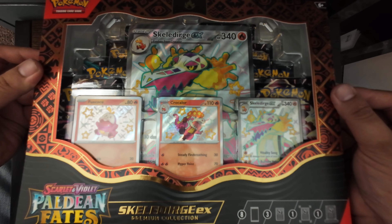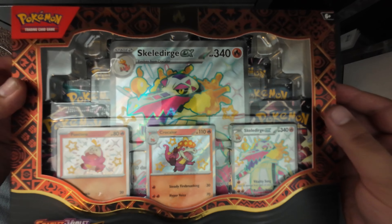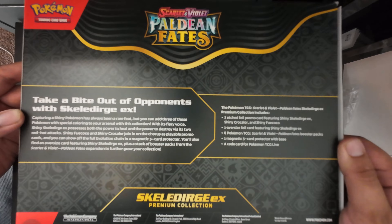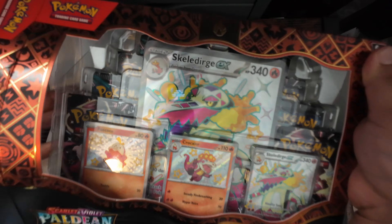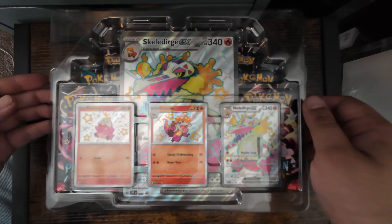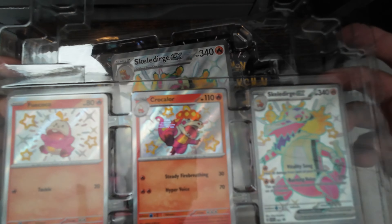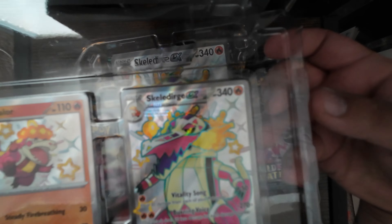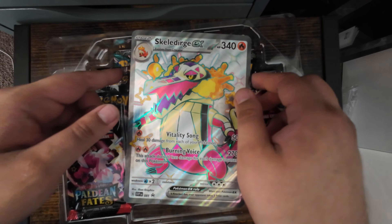Now we're going to do the Skeledirge EX Paldean Fates Premium Collection. Same as the one I did for the other one, the Water Pokemon. It should be the same thing — we have the Skeledirge, these EXs, quite a bit of trash per usual, and a hard time opening these. So we have the Fuecoco, the Crocalor, and then the Skeledirge EX, and then the big Skeledirge EX as well.